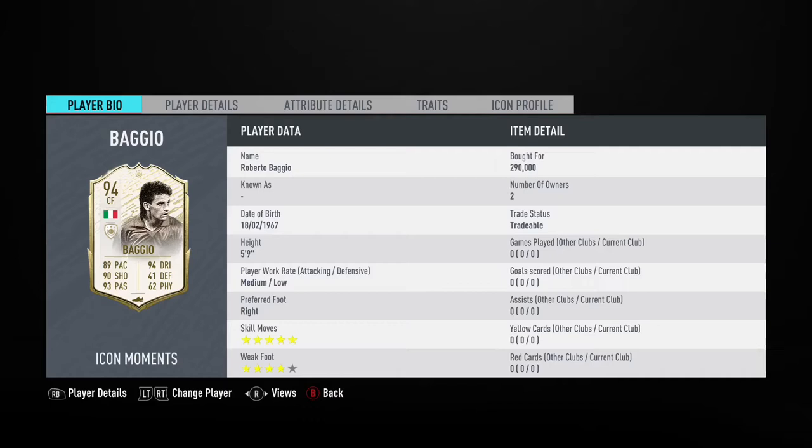How's it going guys? Welcome to another review. We have another Icon Moments card — Roberto Baggio, the Italian attacker, who I'd consider one of the greats.